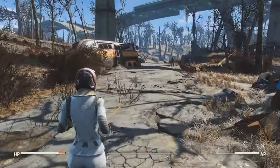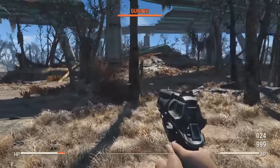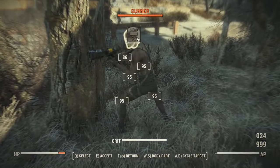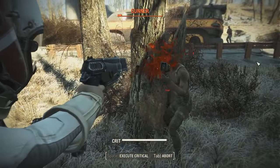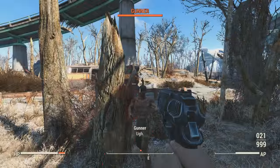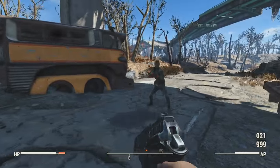Firstly, the premise — as the name suggests — is that this particular Synth, Rachel, is a Runaway. Perhaps she's a prototype like Nick Valentine, or maybe she's exceeded her programming and has decided she no longer wants to be a puppet of the Institute. So she's stolen some sort of flying vehicle, hence the flight helmet, and has escaped, and is now actively hiding from the Institute.